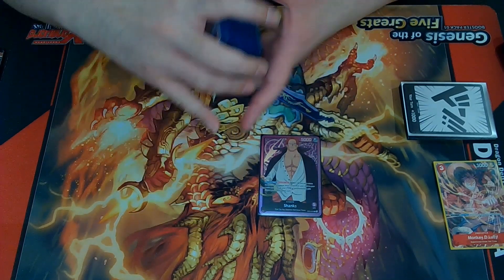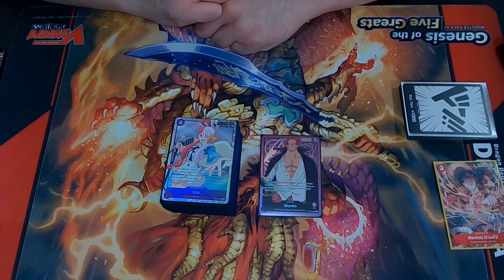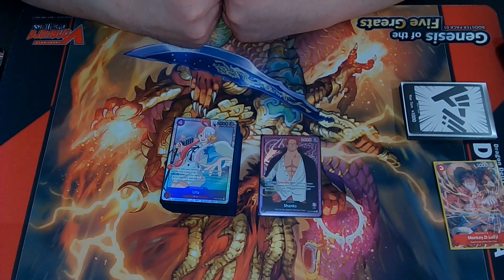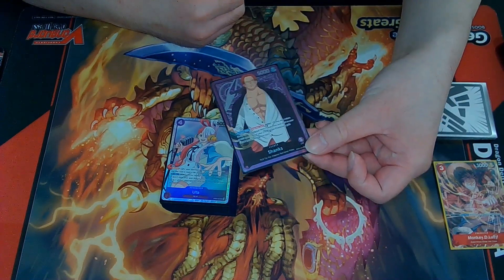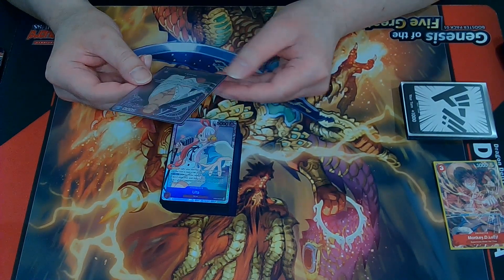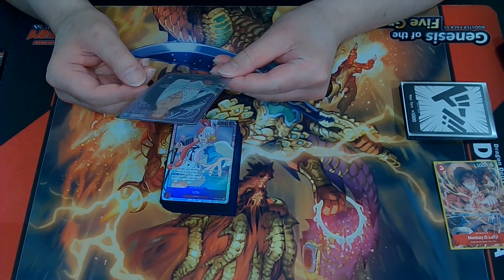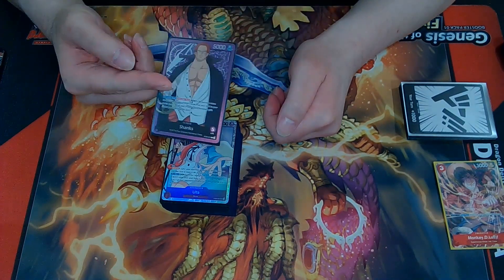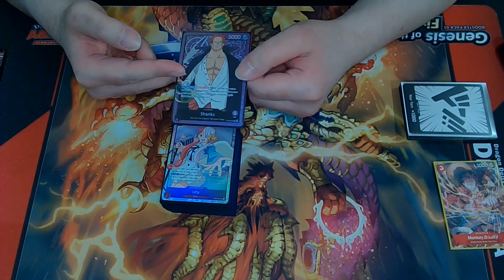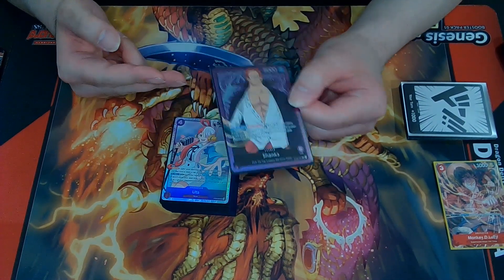So this is the deck profile for Shanks. He's okay — he's not terrible. He just needs more support with the film and all that, and Kaido's clearly the superior purple. But we're here to talk about Shanks and what makes him pretty decent. Shanks has 5 life, he's 5,000 power, his activate main is not that bad — once per turn, Dawn minus 3, all your film type characters gain 2,000 power during this turn. I like that ability a lot, but there's just not enough film characters to justify making him a full-on meta deck. There's no way he can survive the meta right now.